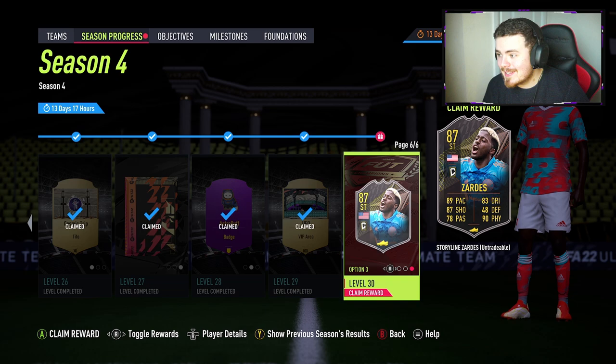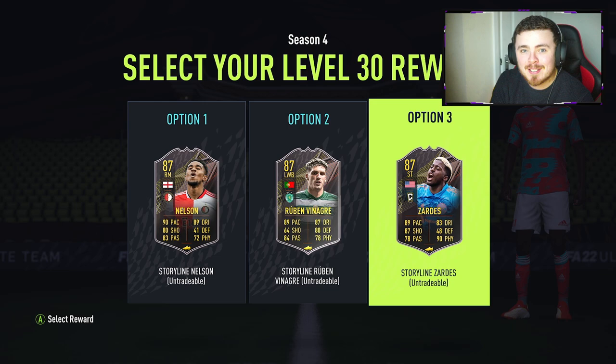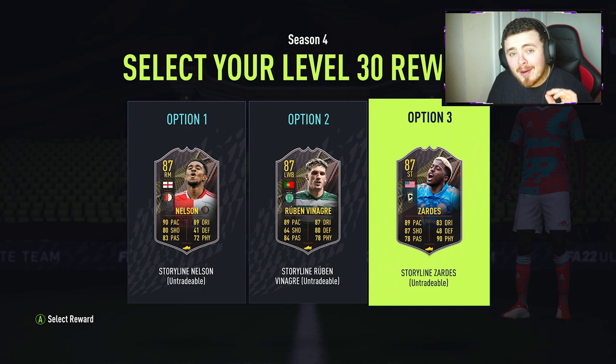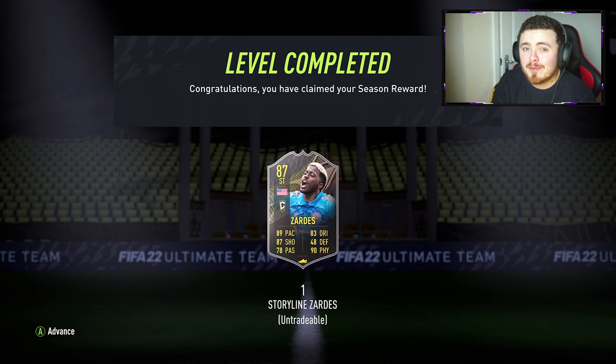My name is Morsi and welcome back to my channel. I have a player review for you today. I'm a little bit of a sweat — I've managed to hit level 30 with about 13-14 days left to go. So many objectives have been available during the Silver Star series, and I've done every single one of them. Out of these three options, we've got an Arsenal lad who I was tempted by — Reece Nelson — Ruben Vinagra doesn't really interest me, but this man here with the brand new MLS cards looks like the best shout. This is a throwback to a FIFA legend, a FIFA icon himself: Gyasi Zardes.